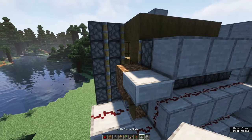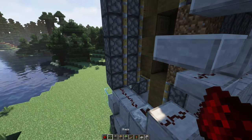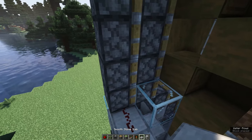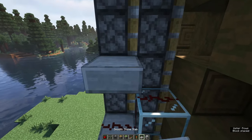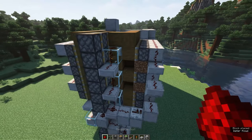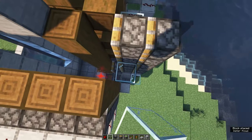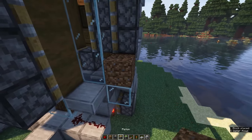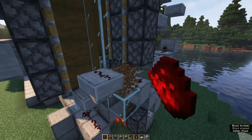You want to remove those dirt blocks which I forgot to remove. Now it's time to connect up a part of the pushing system using glass blocks and slabs like this. Move to the other side and close off the area using glass going from the top of the waterlogged stairs to the top of the pushing system. On this side you also want to create a staircase of redstone using upper slabs.